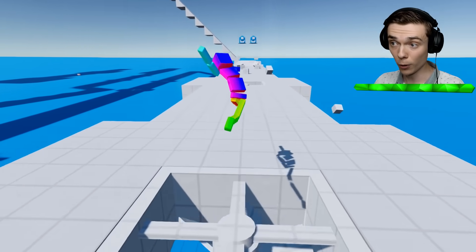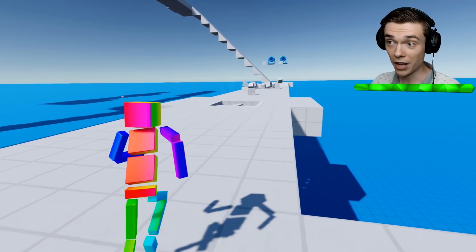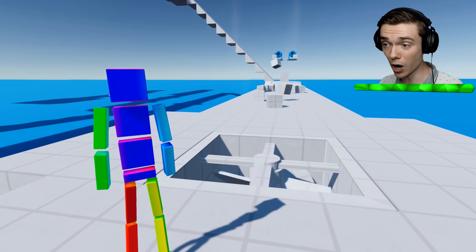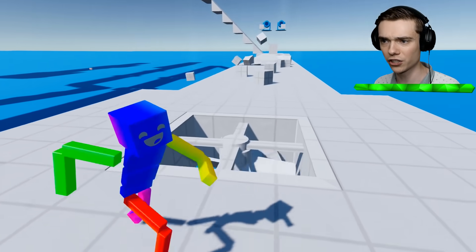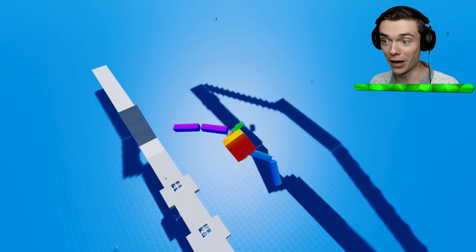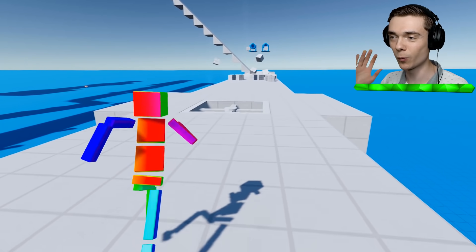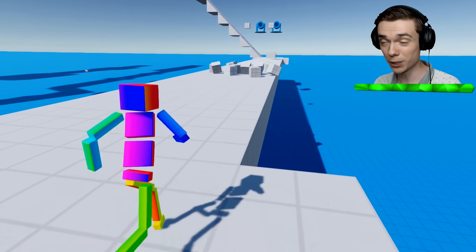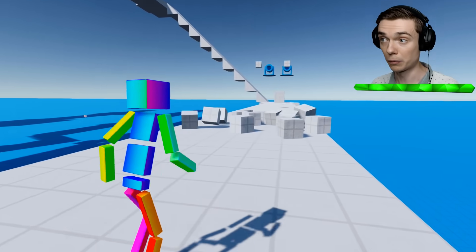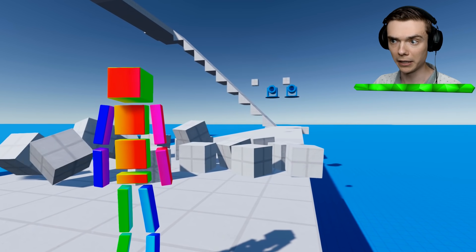With normal gravity you'll fly up a little bit on the normal fan — not too bad. And then after that we have a strong fan. This thing spins a lot faster. Again, normal gravity, and as you can see we already fly super high. I am so curious to see what's going to happen when we change the gravity. Let's do that right now. You see these cannons here? They almost hit me. We are going to go into the options, world settings, and do gravity strength.